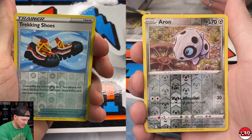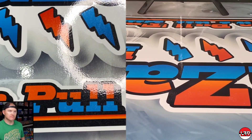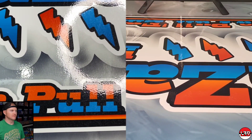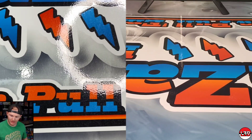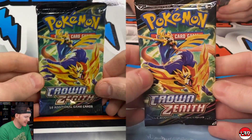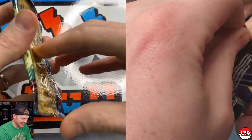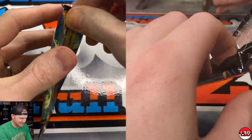I skipped the card — got an Emolga, Tangela, Tangrowth — the evolution — oh my gosh, words are hard. I need Hooked on Phonics. Last pack, alright — it's going to come down to this last pack, it usually does.